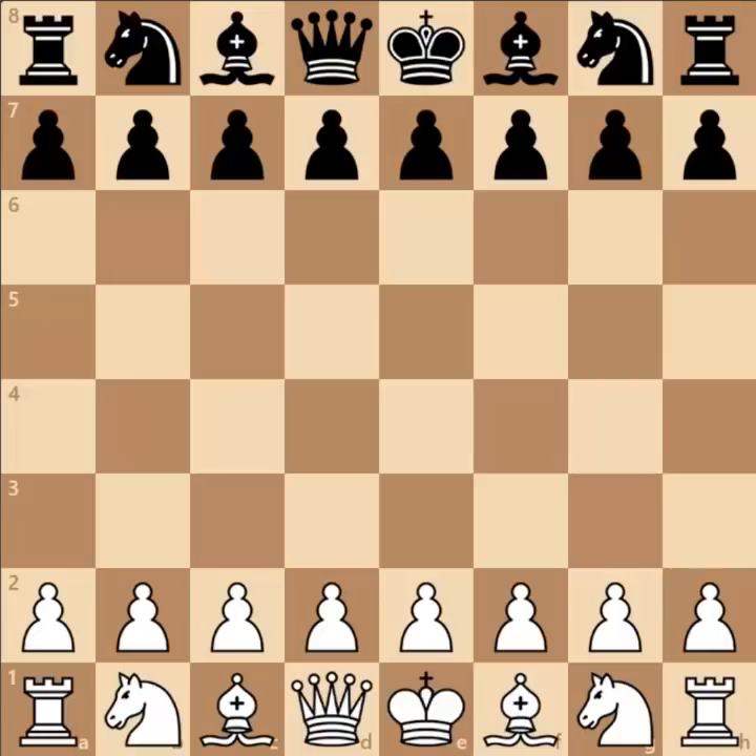Hello friends, this is Ashwin. In this video, we will see Alekhine's 19-move brilliance against Russian Grandmaster Levenfish. The game was played in 1912. Alekhine had the white pieces in this game.